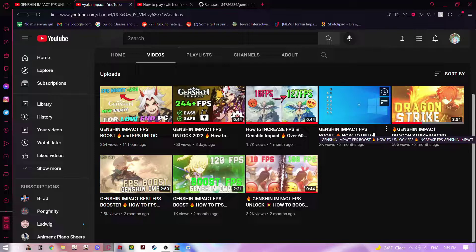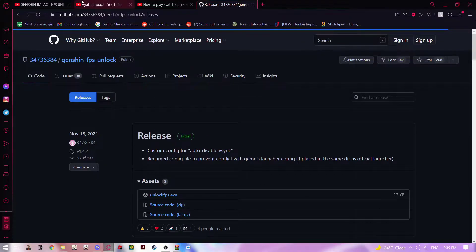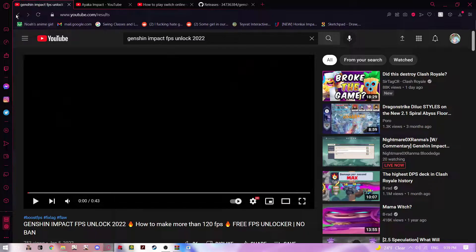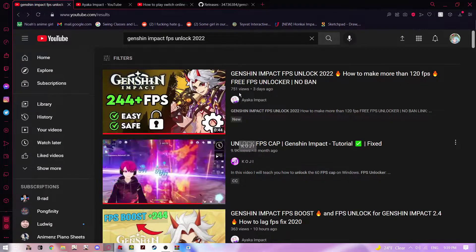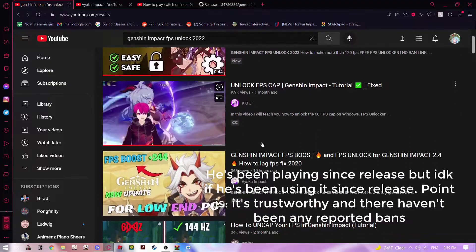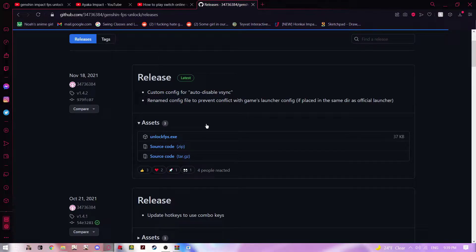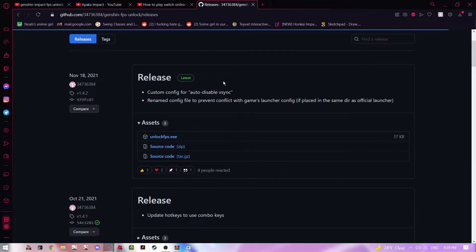Obviously just don't trust this guy. There's already a working FPS unlocker out there — I'll put the link in the description below. This has not gotten anyone banned. I don't know exactly how it works, but it seems to be pretty risk-free. This guy has been using it since around version 1.2. I've been using it since release. This is the legit version and I'll show you how to download it.